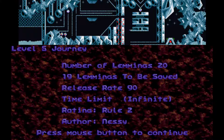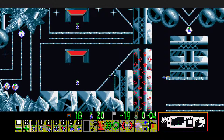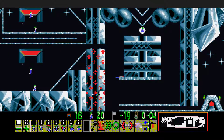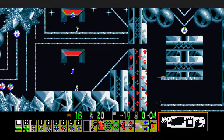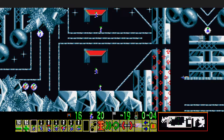And on to level number 5, Journey by Nessie — this looks like a hard nut. 20 lemmings, we can lose one, and a pretty high release rate. Trap, okay. The dumb approach would be simply put a blocker here, and this is the guy we lose. We need a digger for this part. We definitely would need a builder here. This looks like a good setup to build, bash, and free this crowd. We obviously need one guy over here.